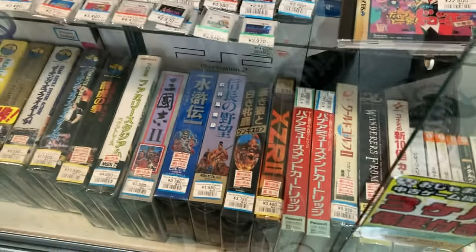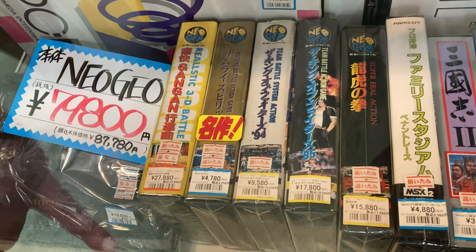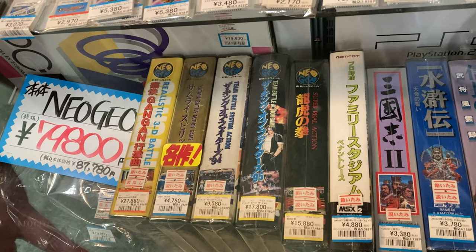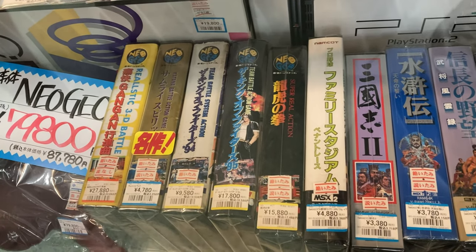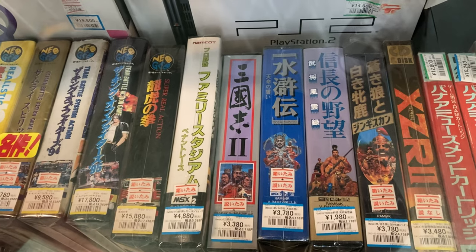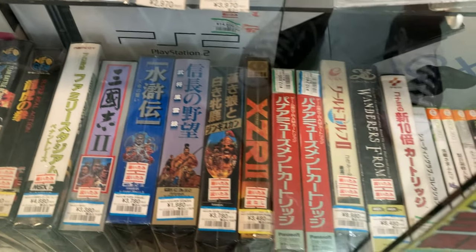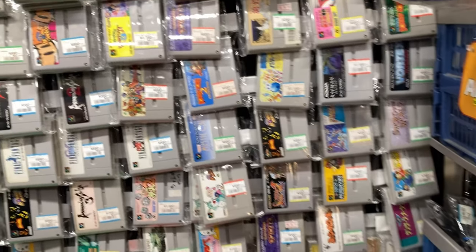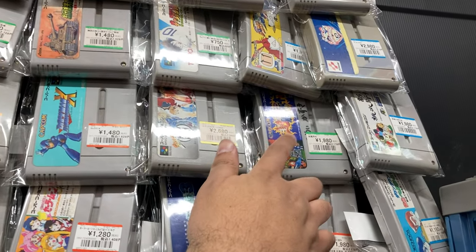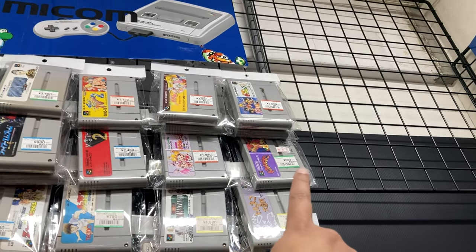We've got some Neo Geo MVS games — 27,000 for Tsukai Gangan Koshinkyoku, which is Aggressors of Dark Combat. Samurai Spirits the first one for 4,780 — not too bad. King of Fighters 94, 95, Art of Fighting the first one for 15,000. Then there's a wall of Super Famicom games — Cho Makaimura, which is Super Ghouls 'n Ghosts, for 1,980, not too bad. Panel de Pon for 880 — about seven bucks.